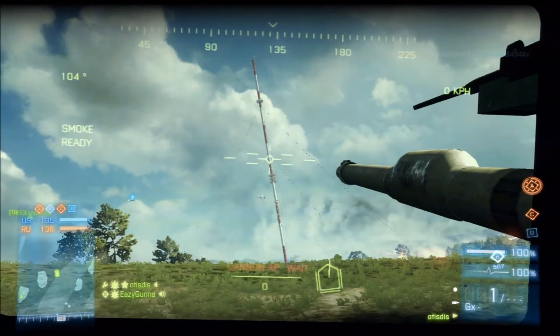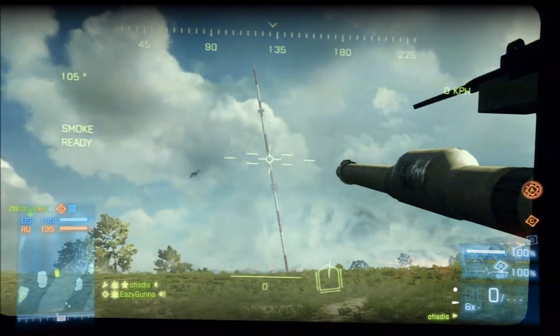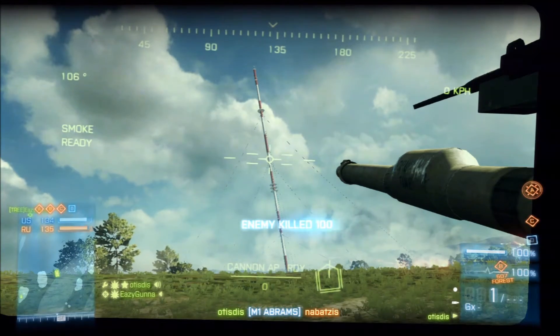What's good everyone, this is Otis here. This is just a little tips on how to get rid of the snipers and those javelin squads up in the Caspian Border tower, because sometimes it's a little difficult to counter-snipe when there's more than one up there.